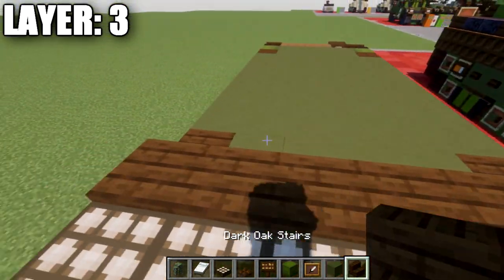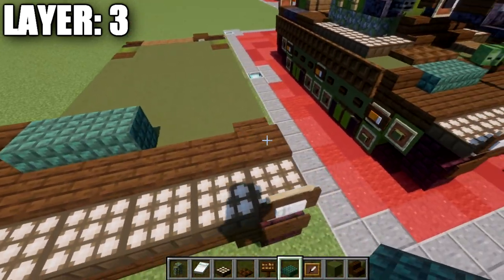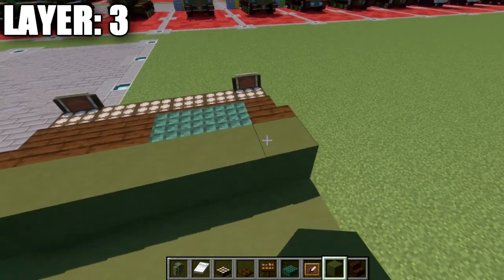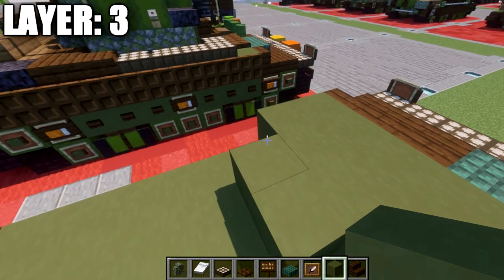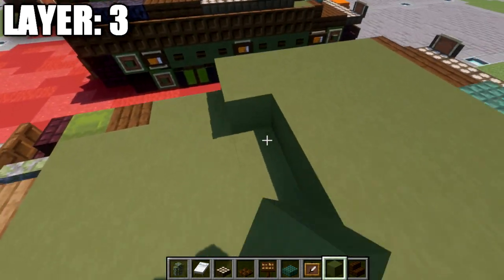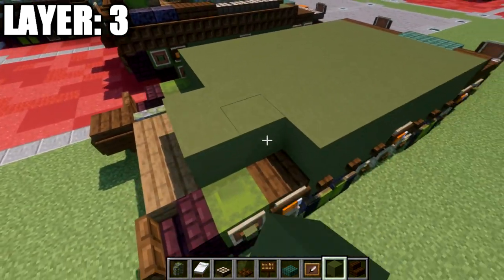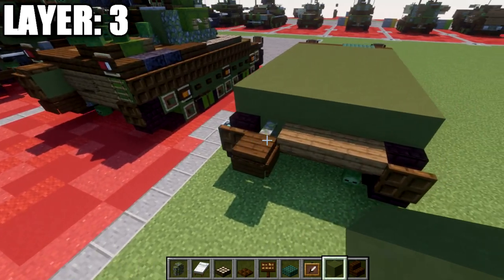Place a dark oak stair to the side, a row of two prismarine blocks, and then three dark oak stairs. Then take green terracotta and place rows of six going all the way across — rows 1 through 9.